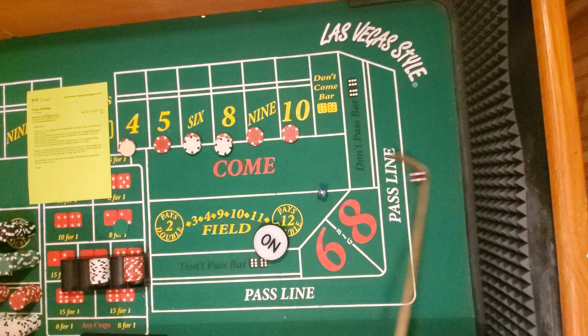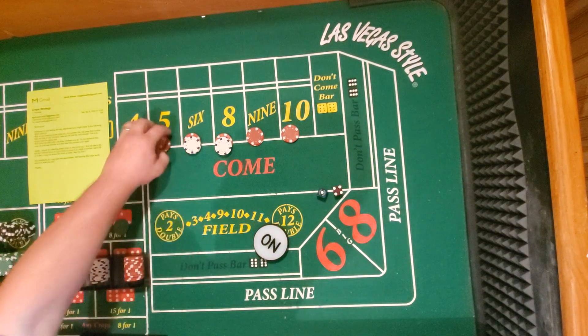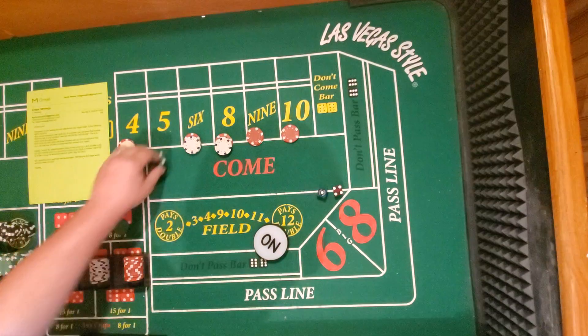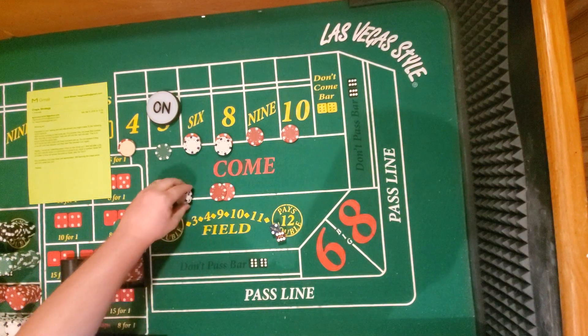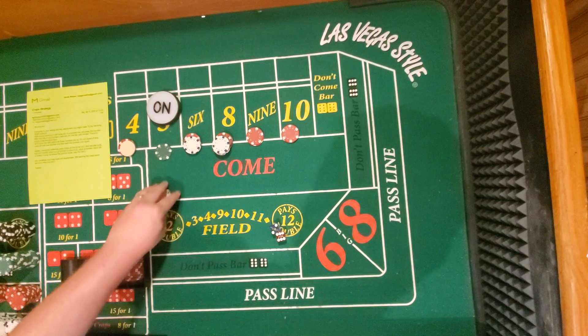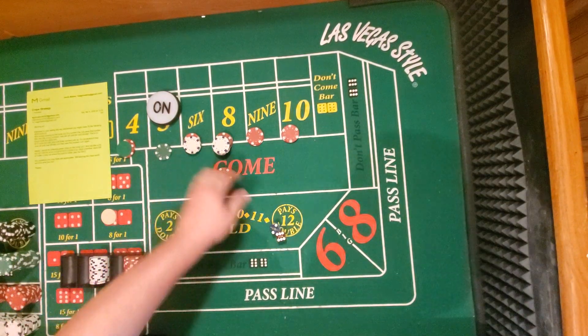Five, okay. Fifteen for one. All the way up. Eight — okay. $14 winner. We're off. $15 come bets.